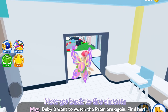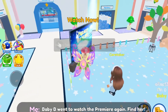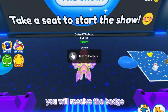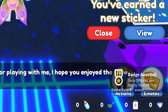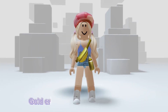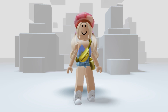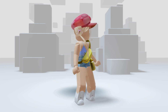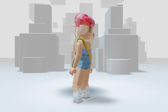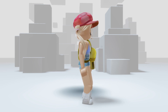Now go back to the cinema. When you talk to baby B, you will receive the badge and the free item. Let's check it out. I'll see you next time.